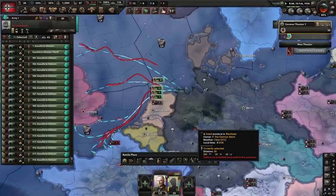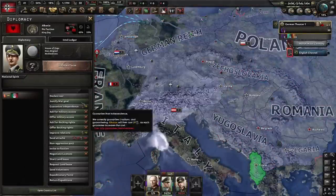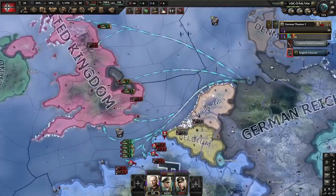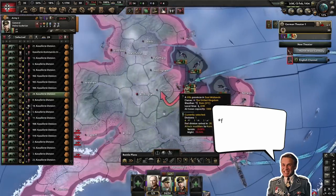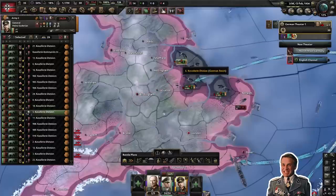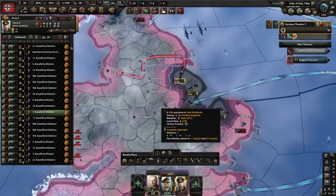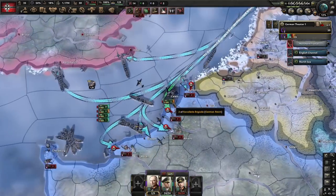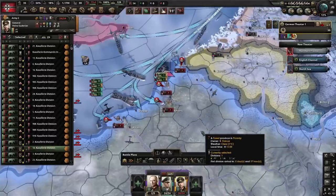Since we plan to continue after capitulating the Allies, we cancel the justification against the US and begin a new one against Albania. The main difference in version 1.11 versus prior versions is that France actually defends its coastline. While it seems the strategy from before doesn't work anymore, you just have to be a little lucky and overwhelm the French coast with plenty of divisions to find an opening. Capitulating Britain is a walk in the park, but to break through France you need to pin every hostile division while moving straight for Paris plus some additional victory points.